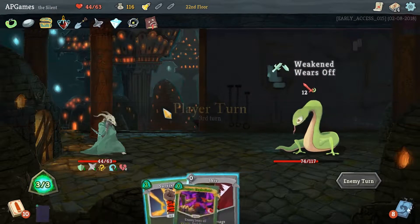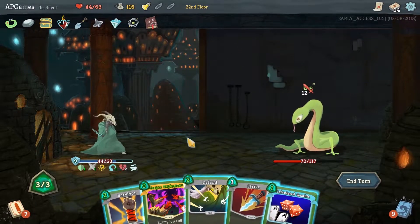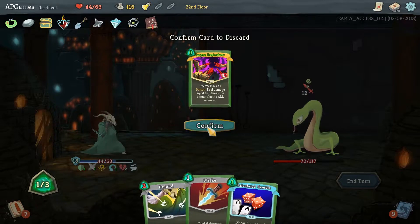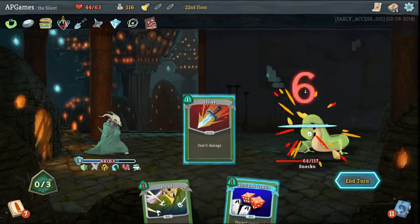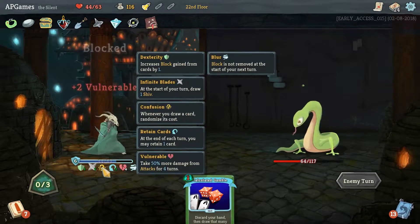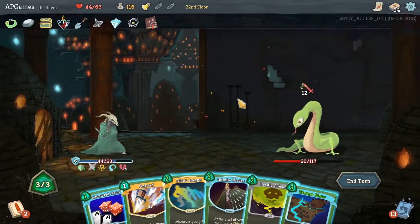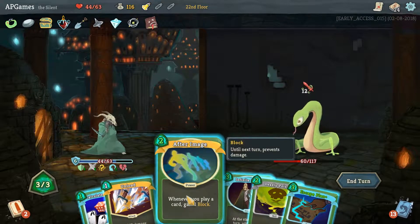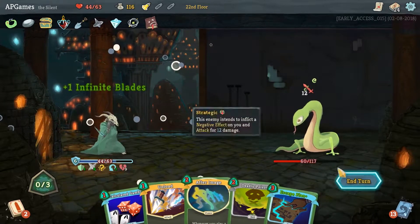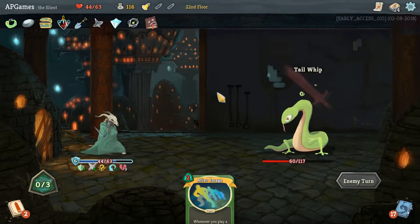We're a little vulnerable now. Blur is obviously happening. Survivor - get rid of Corpse Explosion. Let's deal that Strike, keep Calculated Gamble. I wonder about the Sneko confusion - whenever you draw a card, randomize its cost. Okay, so the cost stays the same once it's in your hand. Shiv obviously. Let's get Infinite Blades rolling again, and then I want to keep After Image if we can.